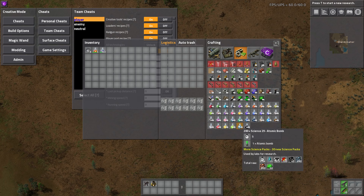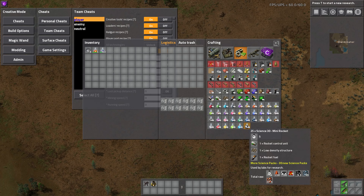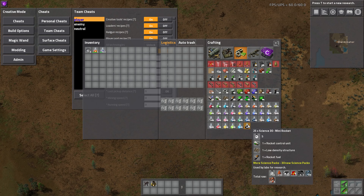And then we have artillery and atomic bomb. It takes an atomic bomb, but again it gives you 200 packs. And lastly we have Mini Rocket, which just takes a control unit, a density structure, and rocket fuel, and it gives you 25 packs.